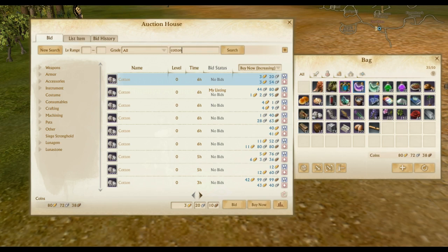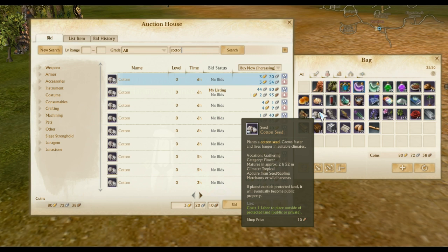We finally got into the fresh start servers and are showing off one of the hottest items to make money — this is for Reckoning and Prophecy, the North American fresh start servers. Cotton is amazing. Cotton only costs one silver to make; you buy the seed from the merchant for one silver and 50 copper. It only costs one labor to harvest when you plant it on a protected farm, or two labor total if you plant it in the wild, and it grows really quickly.